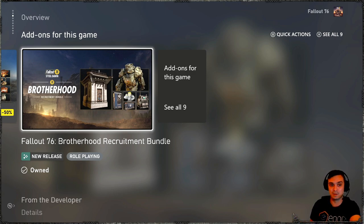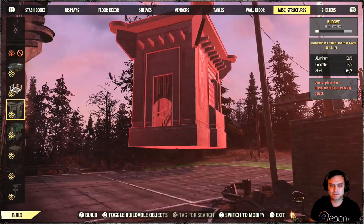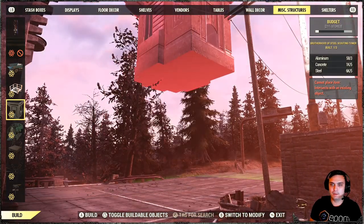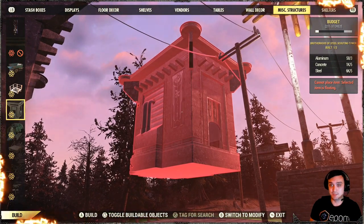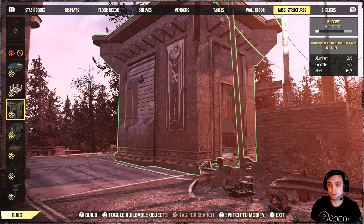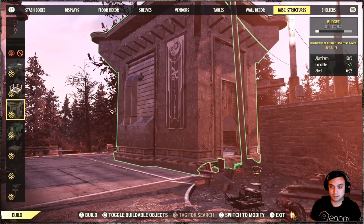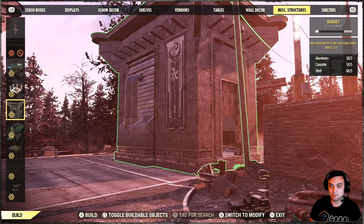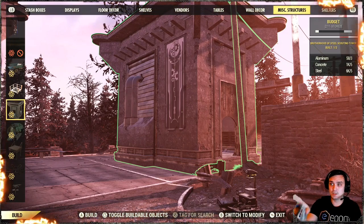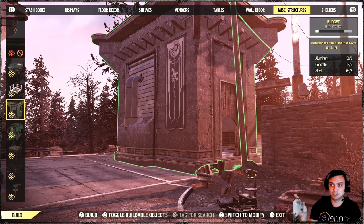I had to scrap my camp fully to review this. The scouting tower is amazing — it's huge and I love it. It comes with a separate door and you can build up to three of them, that's the limit. But the building does take up a good chunk of your budget, so if you plan to build other buildings you might want to reconsider. Just take a look at the budget bar in the top right corner — as soon as I build it you'll see how much budget it takes.